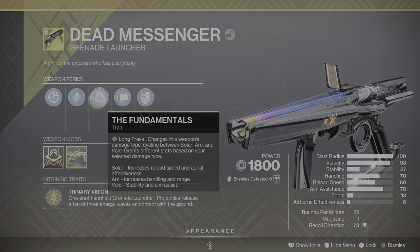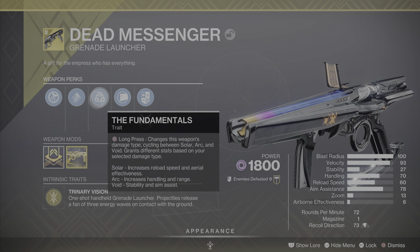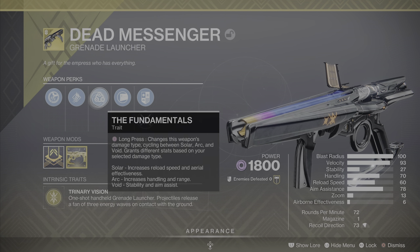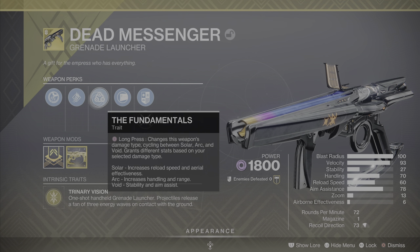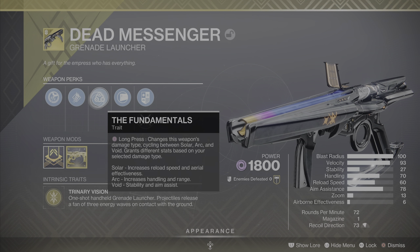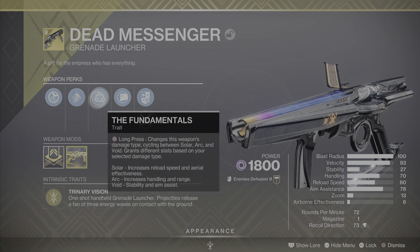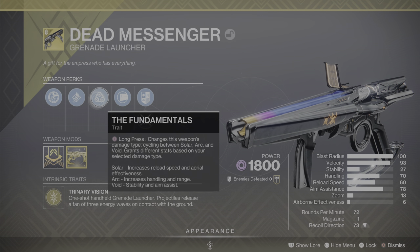As for the perks you'll find on every version of Dead Messenger, one of them is the origin trait called The Fundamentals. Earlier I said that by default this is a void energy weapon — with The Fundamentals you can change that. Long pressing reload changes the weapon's damage type, cycling between Solar, Arc, and Void. It also grants different stats based on your selected damage type: Solar increases reload speed and aerial effectiveness, Arc increases handling and range, and Void increases stability and aim assist.